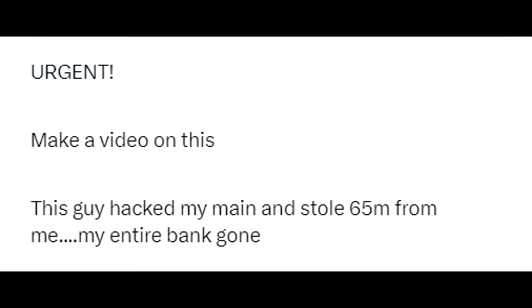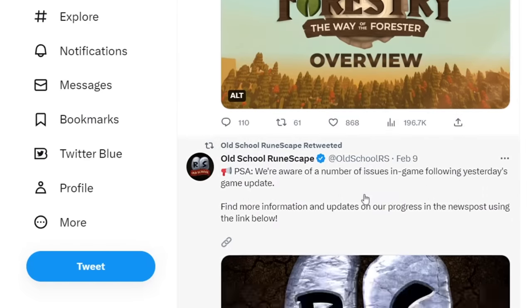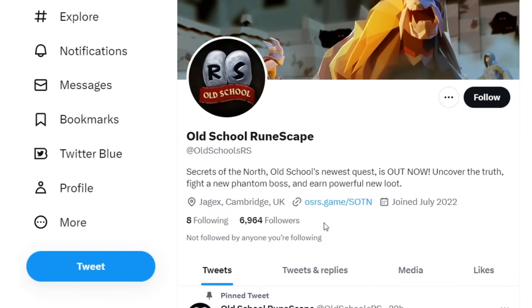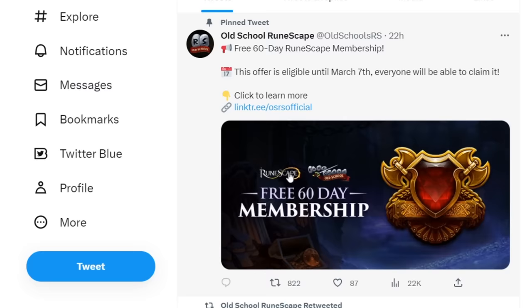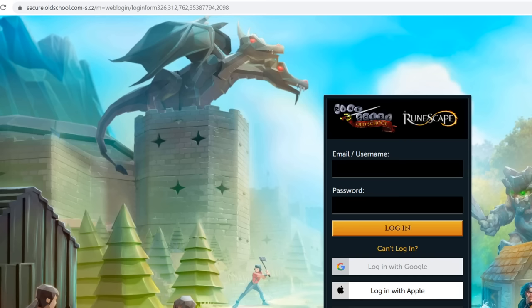Someone reached out on Twitter saying they got hacked and their bank was taken by a new method I hadn't seen before. Look at this — a Twitter account by the name of oldschoolsrs. They clearly bought lots of followers, almost 7,000, and they basically just retweet the real OSRS account's tweets, which makes them look pretty legit. Like most of these links actually go to the RuneScape website, except they have a pinned tweet at the top for a free 60-day membership with over 22,000 views. This takes you to a link tree, and it's just the free 60-day membership link at the top that goes to an obviously suspicious link: oldschool.com-s.cz. Just keep your wits about you — if anything is too good to be true, like free membership, watch out.